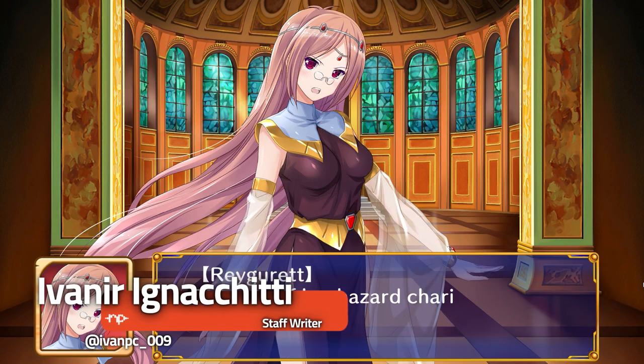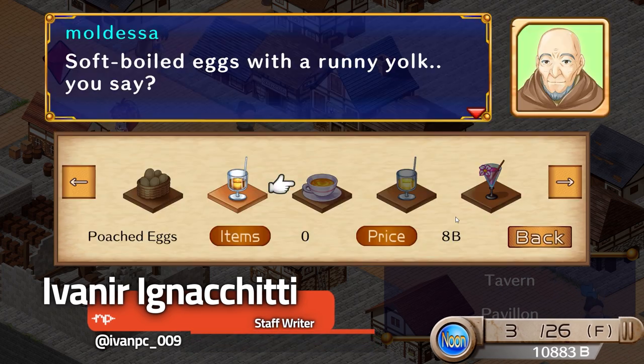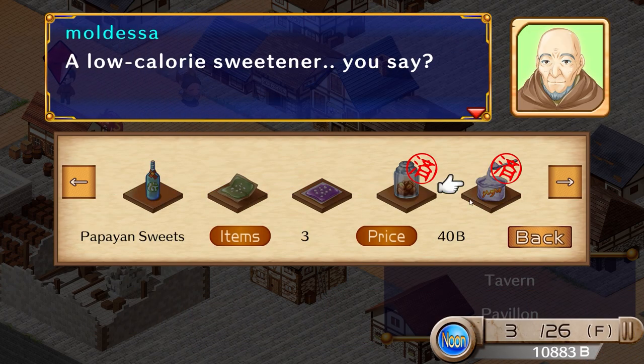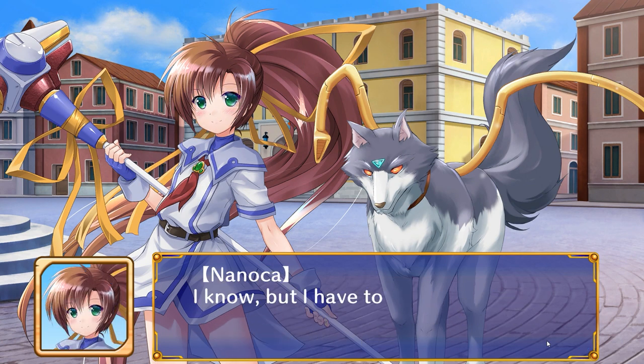Tristia Legacy is a remastered edition of an old classic called Ai Umi no Trista, and it's the first time it's had an English release. For fans of games from the Atelier series, it's reminiscent of the older titles, but entirely focused on recreating a port town. Without battles or anything resembling an RPG format, it focuses on the daily life of a young inventor instead.